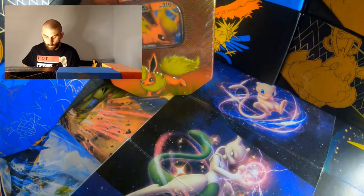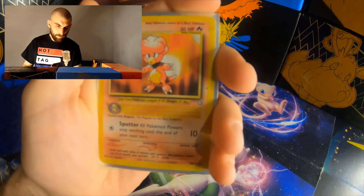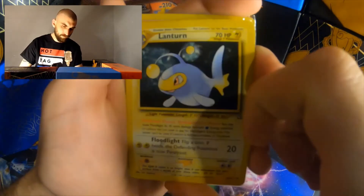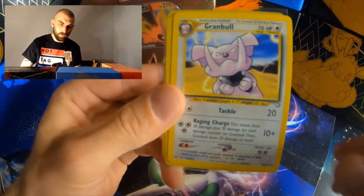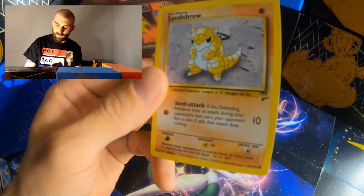From NeoGenesis we have Magby, Cleffa, Lanturn, Granbull, and Charmeleon. This Charmeleon is from Legendary Collections, and Sandshrew is Base Set 2.